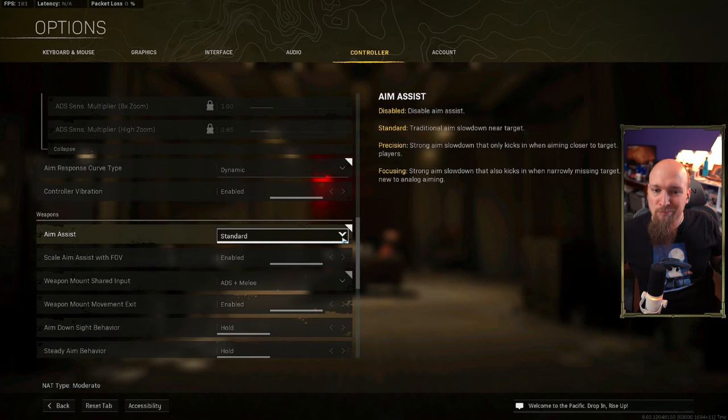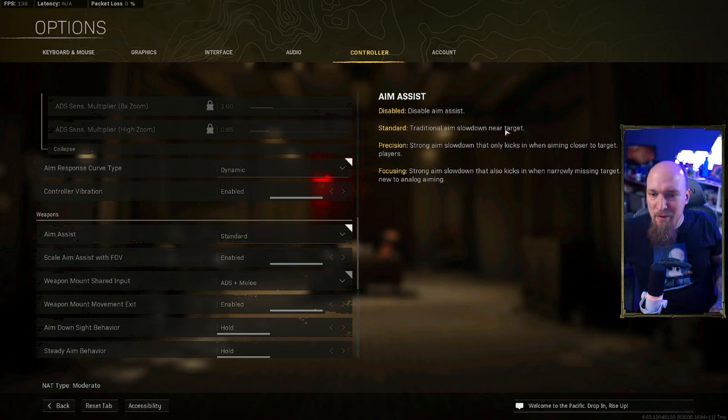Aim assist — leave it alone. Standard. You don't need anything crazy. You'll see 'traditional aim slowdown near target' — this is all you need. Basically, whenever you're looking at somebody, your sensitivity gets reduced, making it easier to follow them.